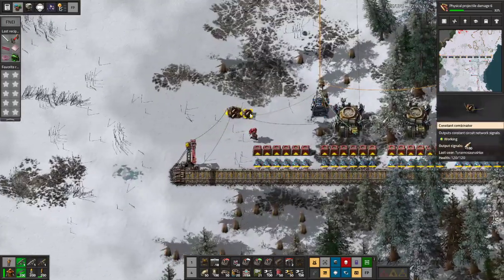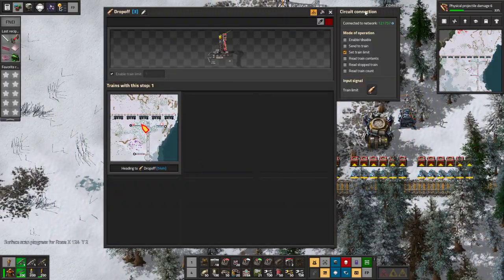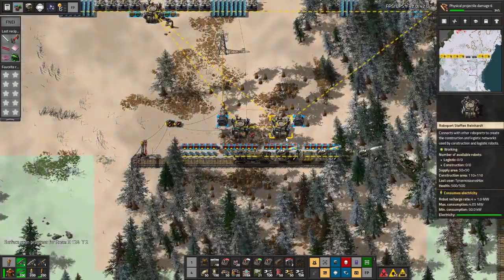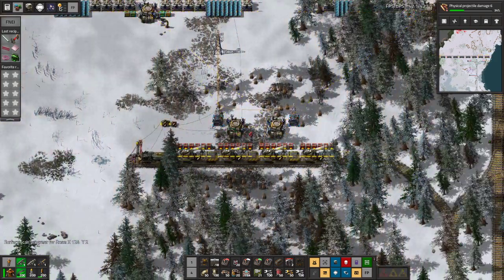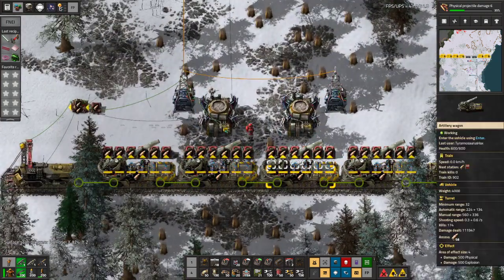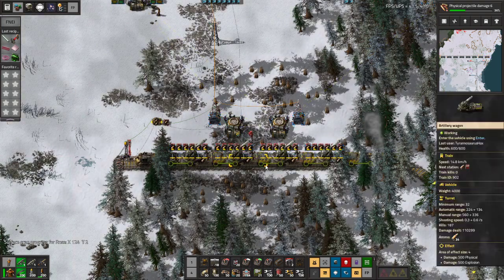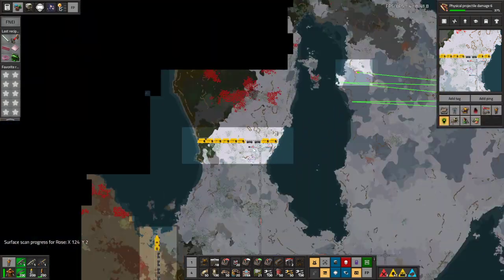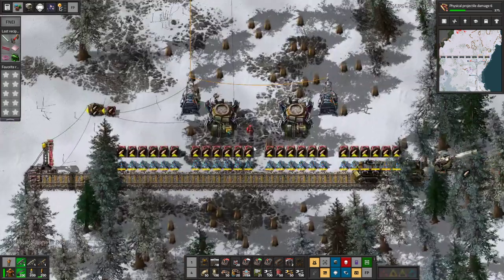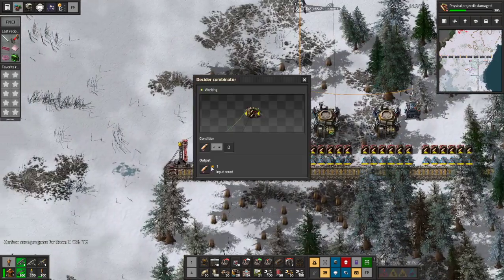So that'll get the shells here specifically. And since we're now using train limit, we shouldn't get any issues. It just occurred to me that these might start firing. Get out of here — go, go, go! We're not ready. Let's turn this off for now.